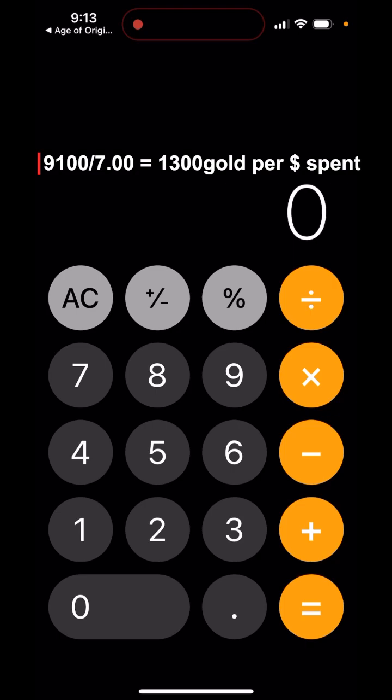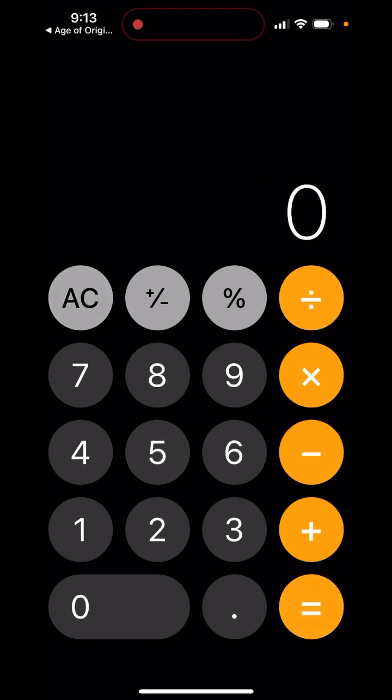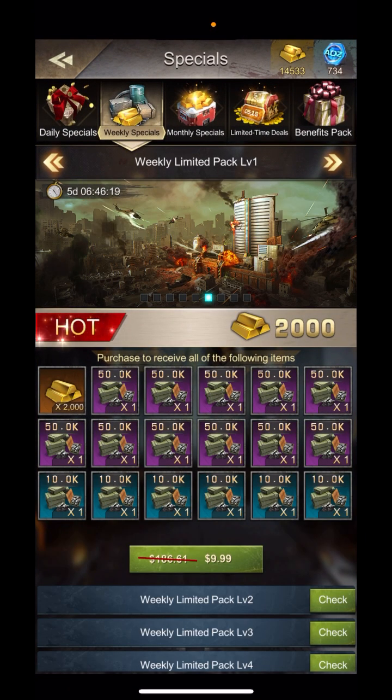With this other event you'd have to get at least 6,500 — so 6,500 divided by five — you'd have to get a minimum of 6,500 gold to have matched or broken even with this weekly option.